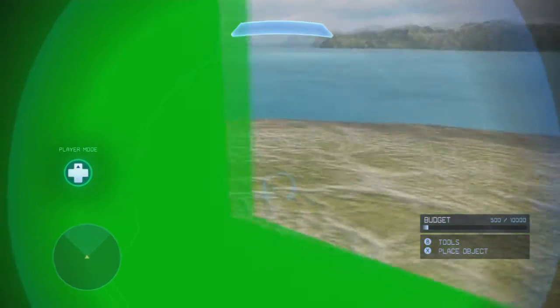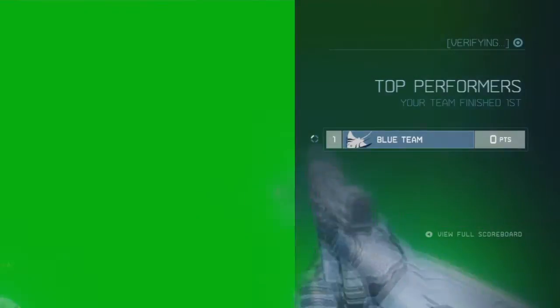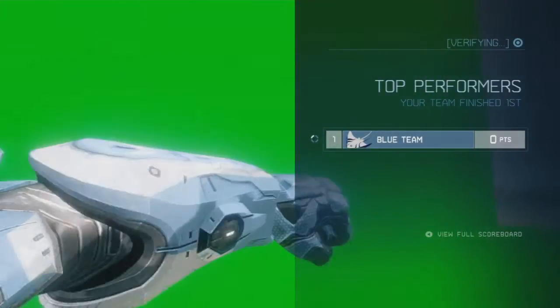Once you've put these things in, you just want to go inside the green screen and record — just do whatever you want. Say if you want a Mantis walking around, just walk around inside the green screen with a Mantis, or shoot the BR a bit, or do whatever you want inside the green screen. Then end the game and go to theatre mode and actually record what you did at a decent angle that you think is right.